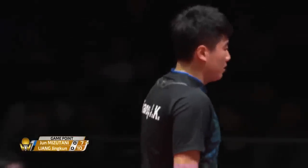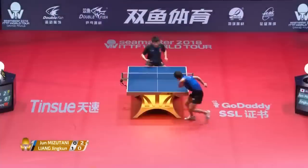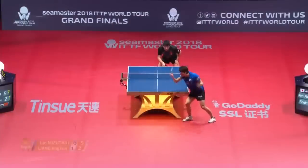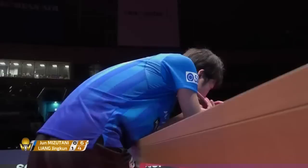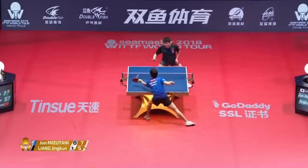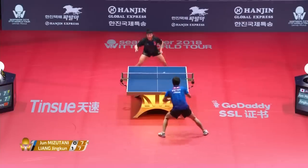That's a spin on the receive from Liang Jingkun. He might tighten up, they get negative. Errors — they look like unforced, easy errors for a player. They're being positive and knowing that it's in your own control.